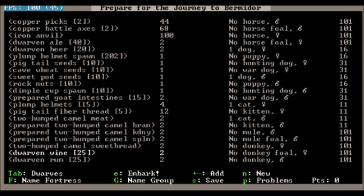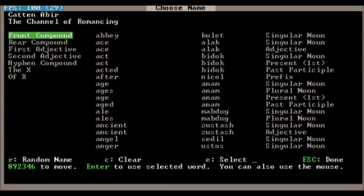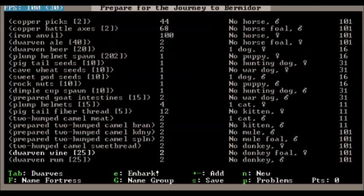I have prepared for the journey and named our fortress Bermador, which means Earth Power. We're gonna name our group — we'll random a few times — the Remarkable Quakes. That sounds good enough, so we'll go with that. This start has given us lots of food, lots of alcohol, and lots and lots of seeds, as well as turkeys, dogs, and cats, which will hopefully breed for us. The turkeys will lay lots of eggs and give us lots of food. With that, let's hit E to Embark and begin.